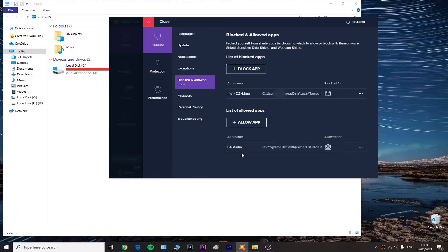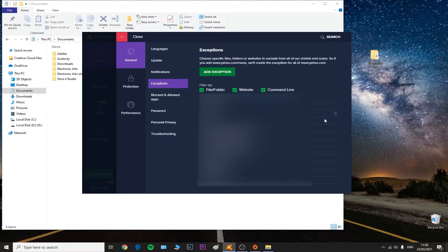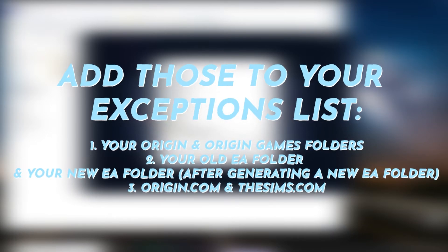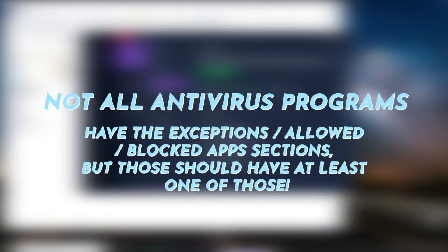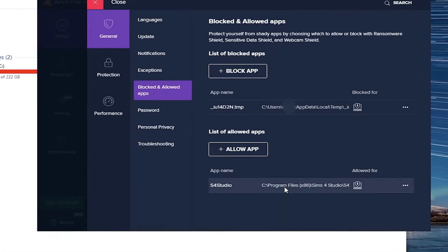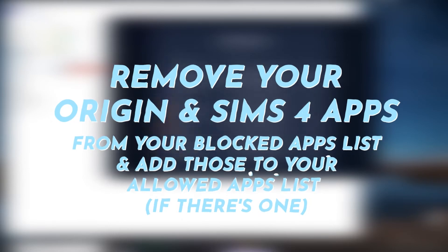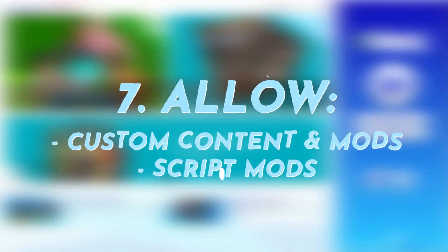Depending on your antivirus program, you may need to add Sims 4, Origin, Steam, or EA Beta to an exceptions or allowed apps list. In my case using Avast, I have an Exceptions tab where I add my Sims 4 and Origin programs. Your antivirus may have a section called Blocked Apps — if so, remove Sims 4 and Origin/Steam/EA Beta from that list. Step six is to open your game.